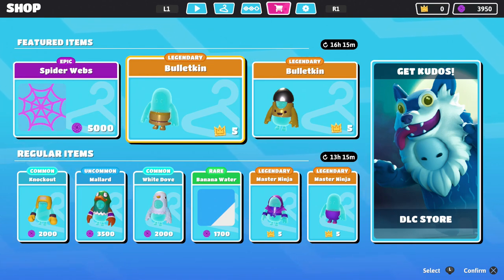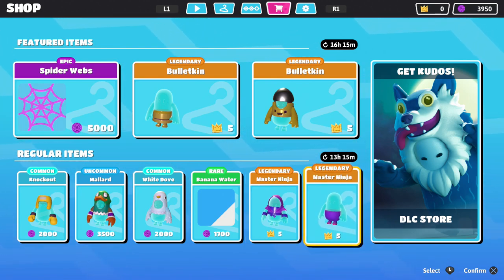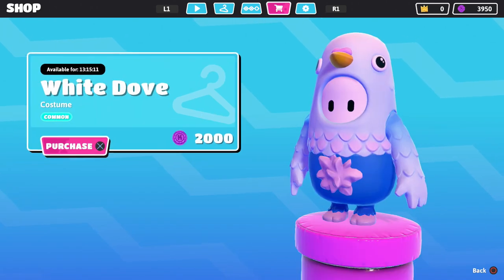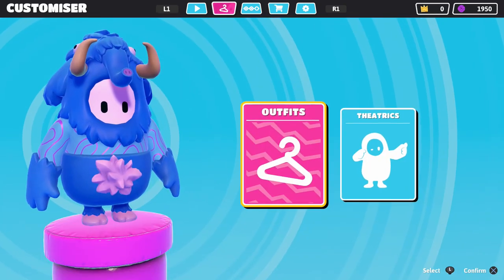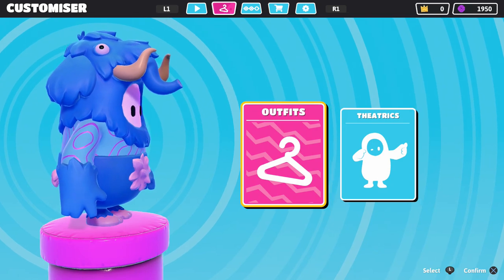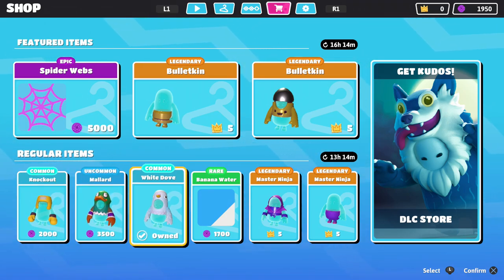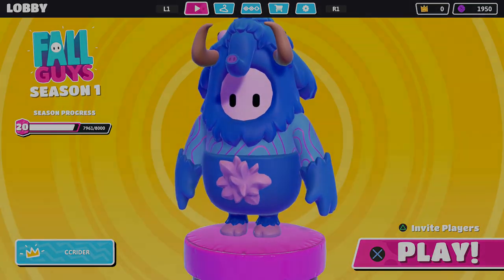The legendaries are at five crowns apiece — which is just too much, way too much if you ask me. But we do have enough kudos to get the second half of the white dove costume, so I'm going to get that. I think I already have the bottom half. We got the white dove bottom earlier, now we have the white dove top — very very cool. There's nothing else I can afford right now, but we'll keep earning kudos so we can showcase more in the next episode of Fall Guys. Thanks for watching, see you next time!